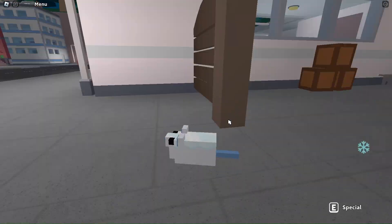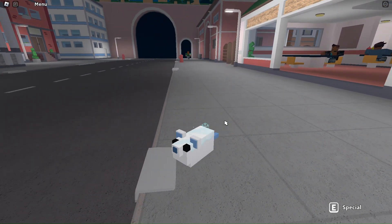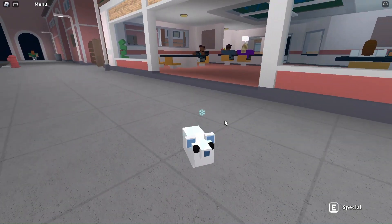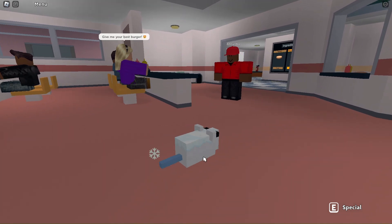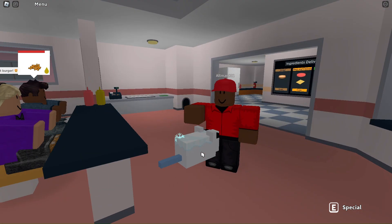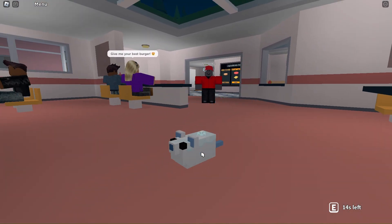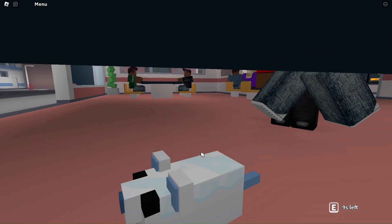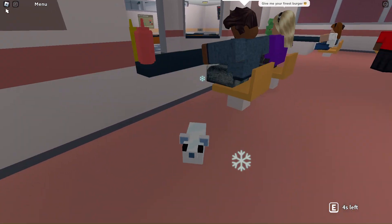The next rat is the frost rat. It's a white rat with a blue tail, blue nose, black eyes, and blue fluffy ears, with little snowflake particles coming out of it and it's covered in a bit of snow. My special ability is I can freeze players — it makes them really slow and from the player's perspective everything has a blue tint with snowflakes.